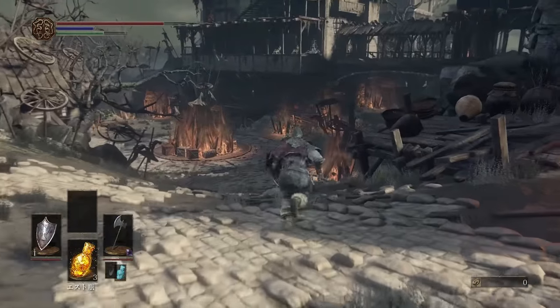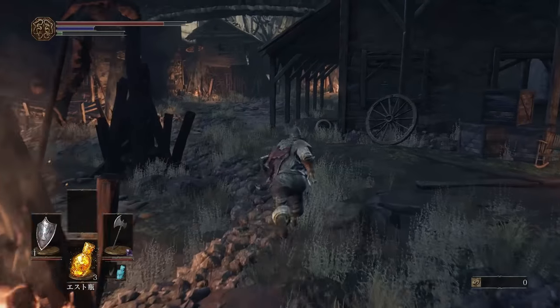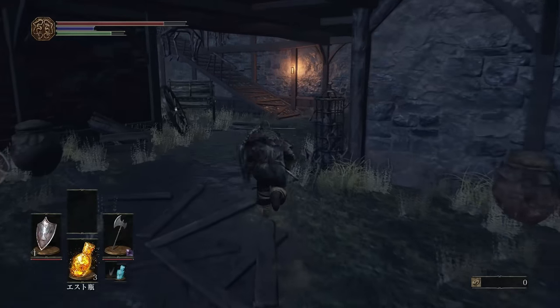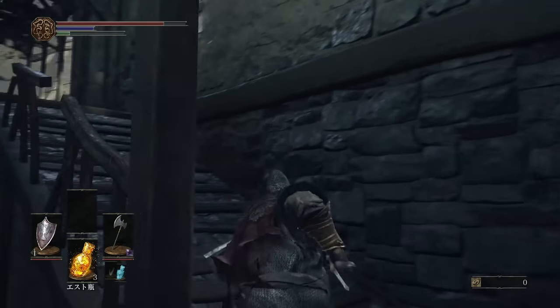There's going to be a lot of enemies inside this building up ahead — like dogs and the big ladies that shoot magic at you and give you fire hugs. I'm not sure of the exact name yet. But just go ahead and run on past them; it's not really that hard to get past them.